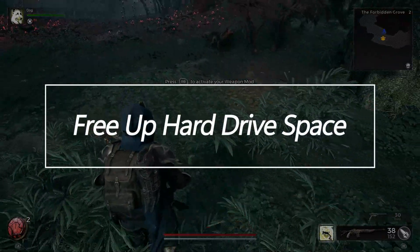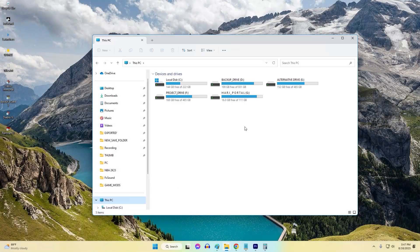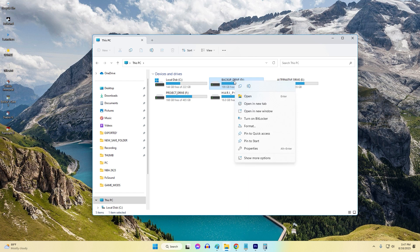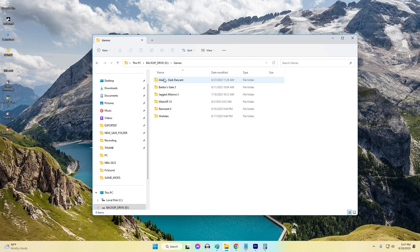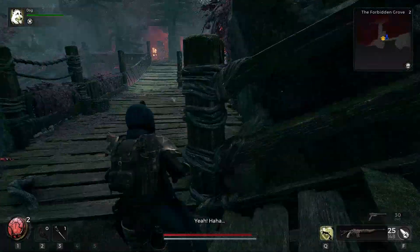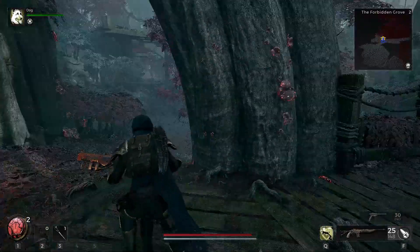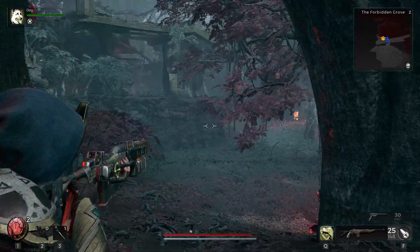Free Up Hard Drive Space. A full or nearly full hard drive can contribute to games crashing randomly if they cannot load assets fast enough. Free up ample drive space if Remnant 2 is installed on a low-storage system or partition. Clear temporary files with Disk Cleanup and delete unused programs and data. Solid state drives function best with at least 10–15% free space.